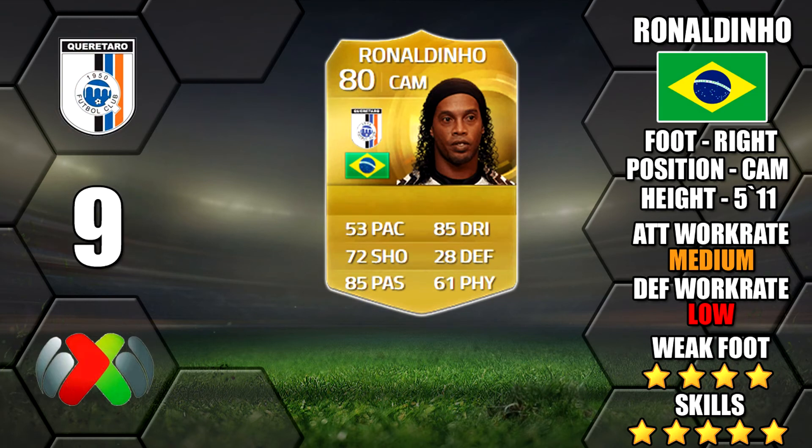Next is Ronaldinho. A lot thought he wouldn't be in this year with the removal of the Brazilian league, but he has moved to the Mexican league so luckily we get to use him for another year. His pace is getting a bit worse all the time, but he does have a 4 star weak foot and medium/low work rates — not too bad.